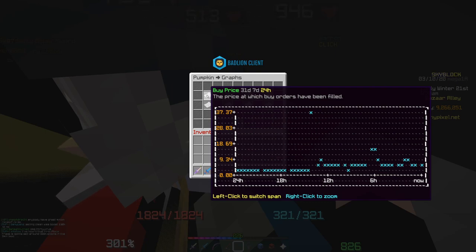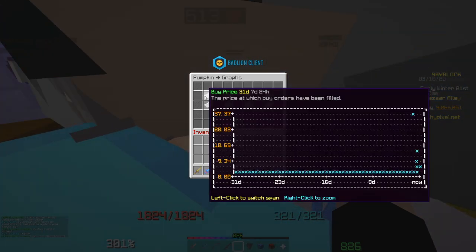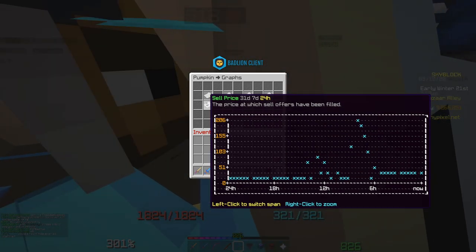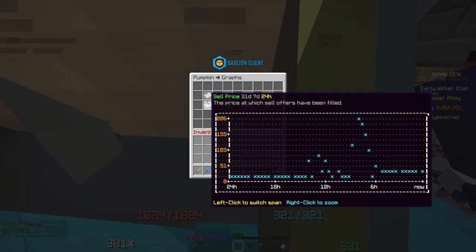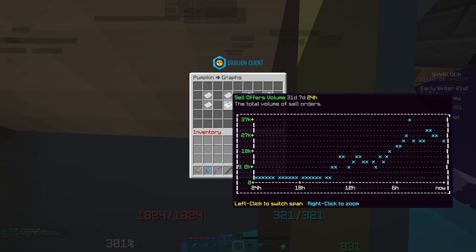If you want to game the system and make massive money, you need to know what each item is actually worth, and these graphs help with that. You can go back a full month to see historical prices. If you notice a price dropping quickly, you can buy low and then sell when the value goes back up — just like stocks. It's a really cool system.